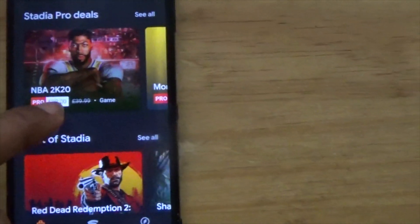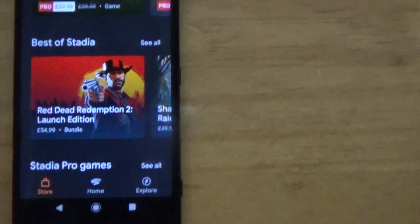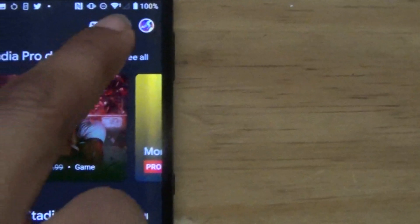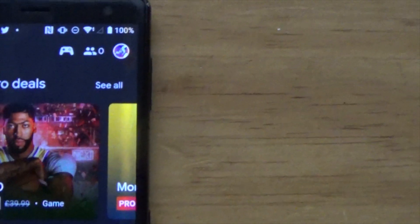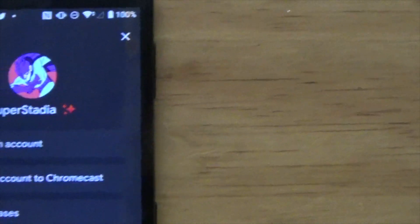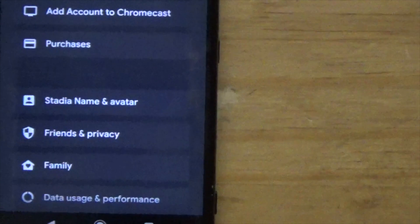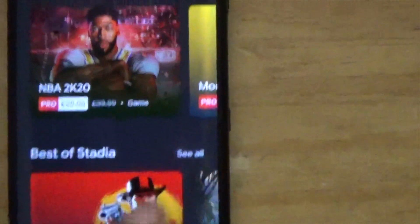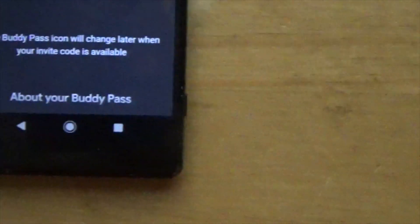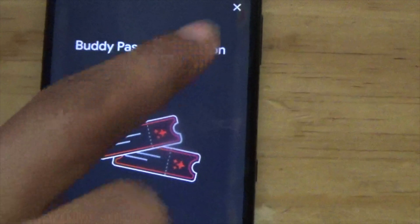Before I start, let me show you what the Stadia app looks like on your phone. In the top right corner you can sync your controller, you've got your friends list, and here is where you go into settings. You'll see your Stadia name and you can easily change your avatar and name. There's also your buddy pass - buddy pass coming soon.